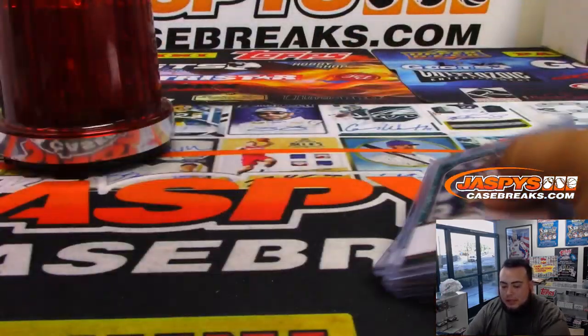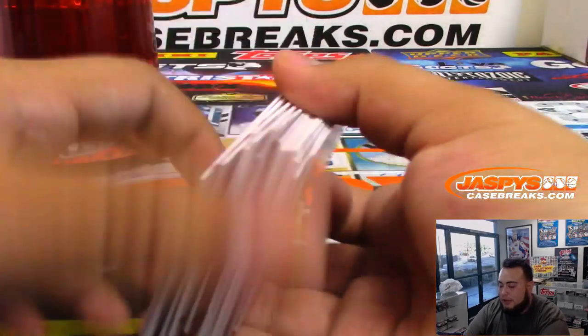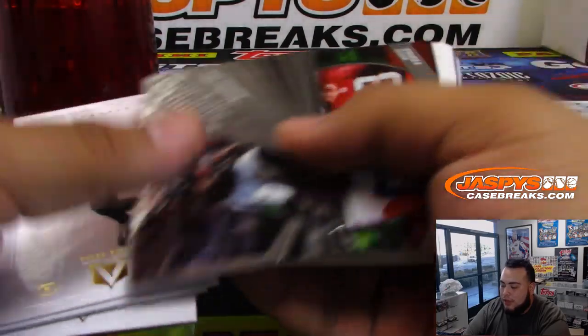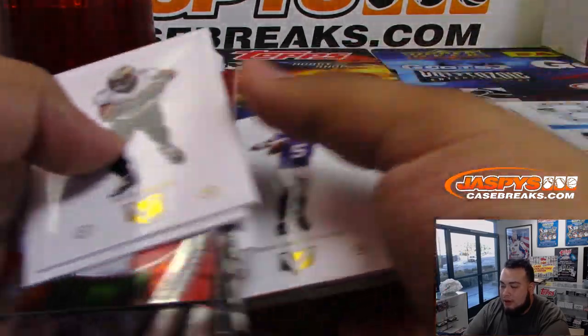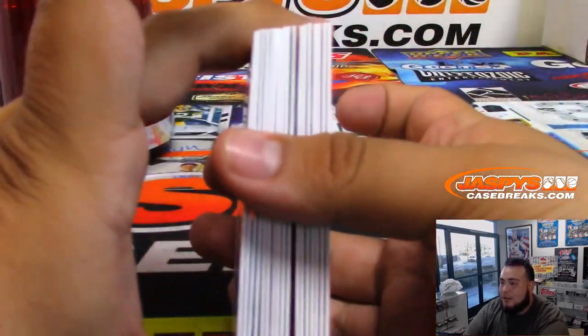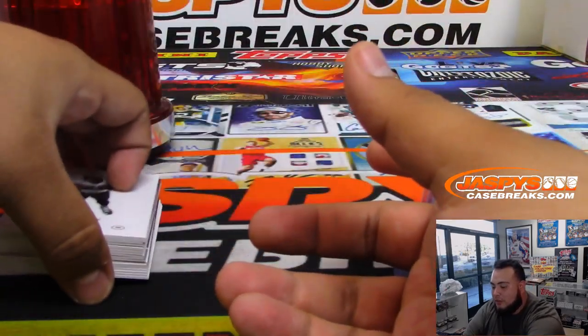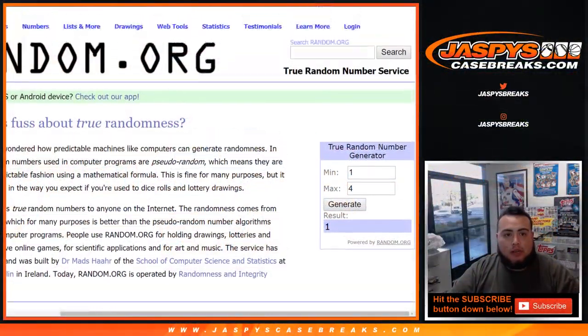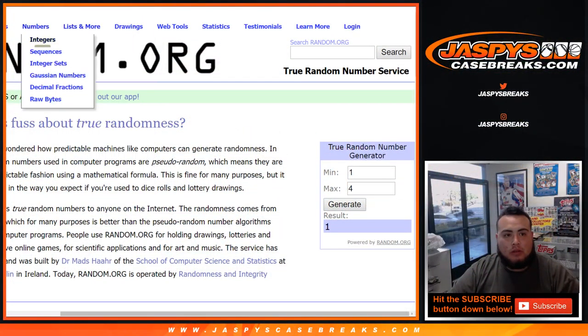And there you go everybody — that is the break. Of course, these were the numbered cards that went out to the specific owners of the numbers. This is the stack right here with inserts that are not numbered, and I believe Joe does these all at once — so someone's going to win all these base cards and inserts since they are not numbered, as it says in the description.